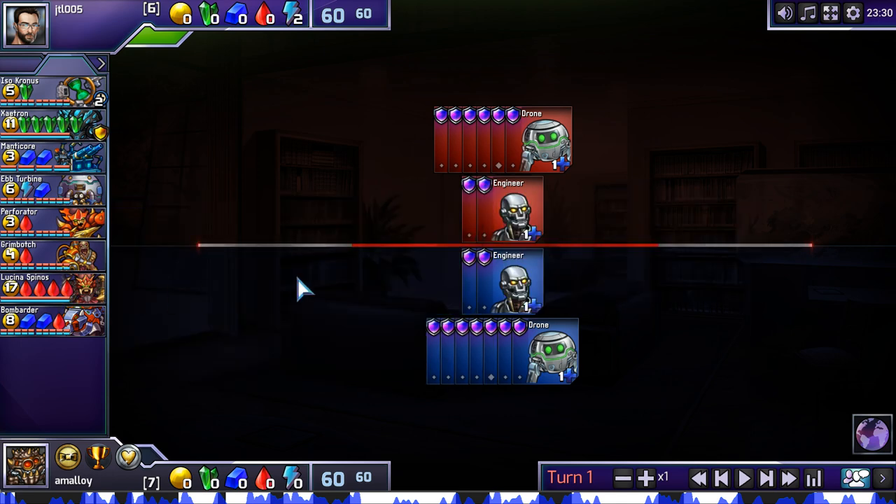So the thing is, is Lucina playable here? It took me a long time to get over the feeling that Lucina is super vulnerable and fragile, and that if you commit to Lucina you get punished by aggression. That's true, but if you can get Lucina down on the table and survive for just a turn or two, she builds her own defenders. It's really quite amazing. Lucina is somewhat fragile, but she helps a lot with defending herself.